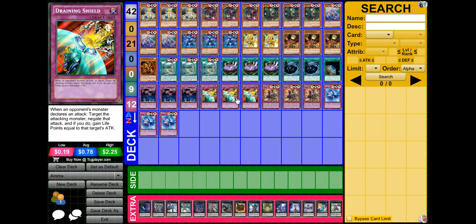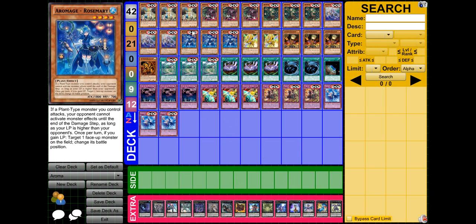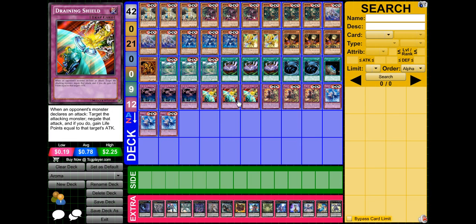Three Draining Shield. This allows you not only to negate your opponent's attack but also gain life points, and then trigger one of your Aroma Mages' effects during your opponent's battle phase, which can really save your butt. Like if your opponent tries to attack over Rosemary, you activate this, you negate the attack, gain life points, and then get to activate Rosemary's effect to switch one of their other monsters to defense position, preventing any further attacks from that monster. It's a really good card in the deck.